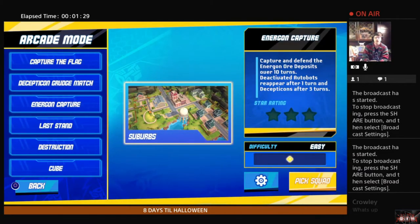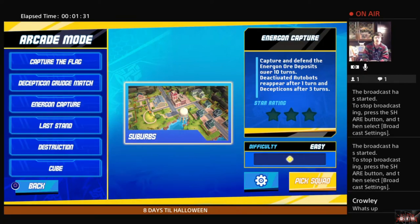Next game under arcade is Energon Capture — what you want to do here is capture and defend the energon ore deposits. Thanks for checking in, Crowley! Right now we're just going over the arcade modes for this game. There's a main game mode and then there's an arcade mode with all these different games. For Energon Capture you have to capture and defend the energon ore deposits over ten turns, deactivating Autobots Reaper after one turn and Decepticons after three turns — I think this is some sort of assist bot, but that remains to be seen.